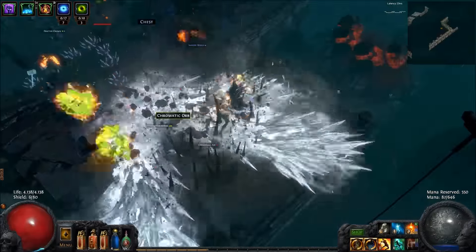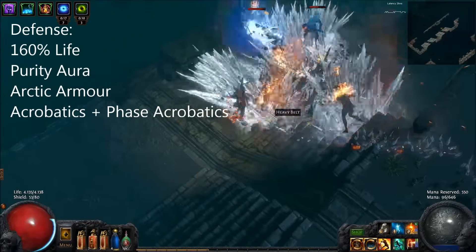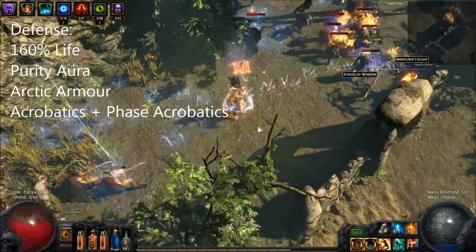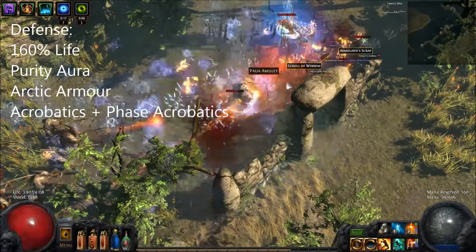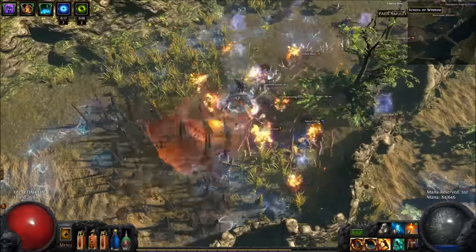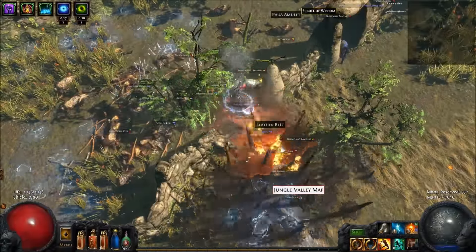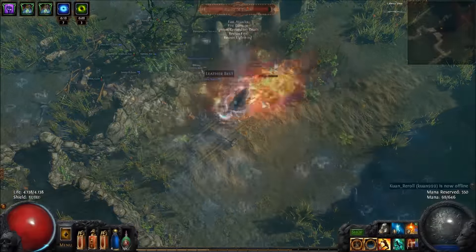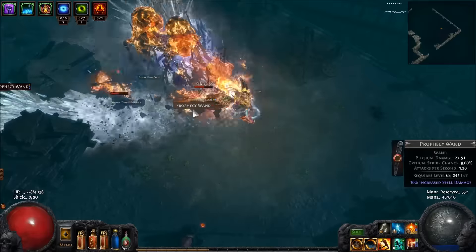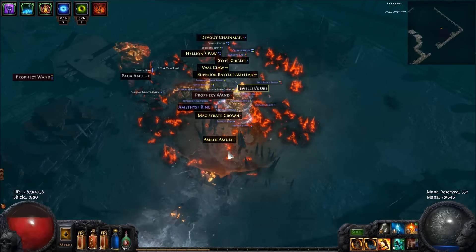For defense we get 160% life from the tree. We are also using Arctic Armor for additional physical mitigation and we can use one purity aura of our choice. On top of that we get Acrobatics and Phase Acrobatics from the tree, so we have a 40% chance to dodge attacks and 30% chance to dodge spell damage. To further shore up all defenses we can use our boot slot to get powerful items like Kaom's Roots or Atziri's Steps.